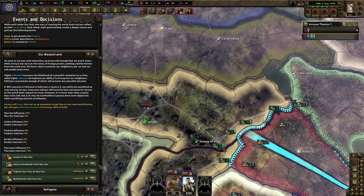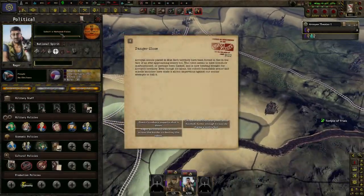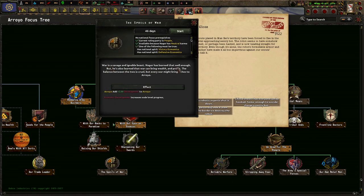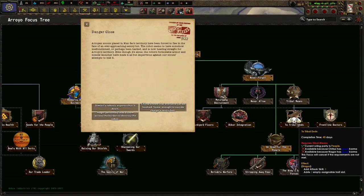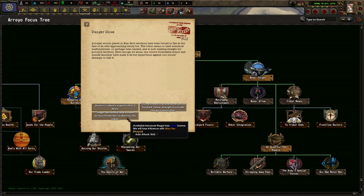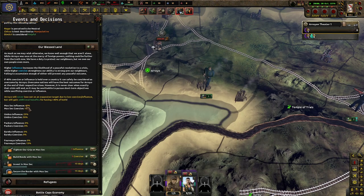Good karma will lose coercion — I like that stability, pretty good. Because of his good karma he'll gain strong influence — maybe 10 influence, which is really hard to get. I don't want to lose any coercion. Strong influence at 10% is not bad. Are we mobilizing more? We are mobilizing more. Do that one, go to two — one of those is stability. We're going to really max out MacSec here, probably. Danger close — a royal scout placed in MacSec territory has been forced to flee in the face of an ever-approaching sentry bot. The robot seemed to have somehow malfunctioned or even been hacked, heading straight for royal territory. Even though it's alone, the robot's formidable armor and missile launcher have made it all but impervious against our scout's attempts to halt it. The war is savage and an ignoble beast — Nagora has learned that well enough. But he's also learned that war can bring wealth and profit. The balance is cruel, but whatever war might bring riches to a royal. Nagora's now neutral.